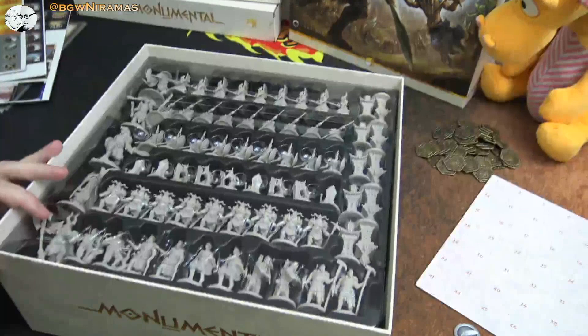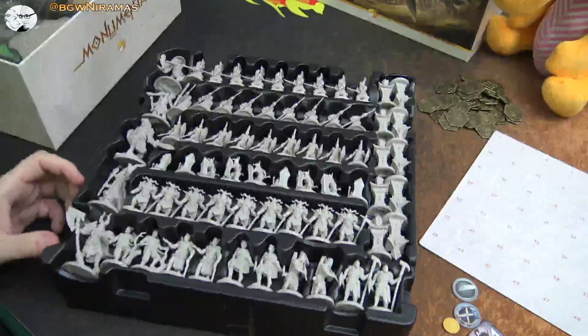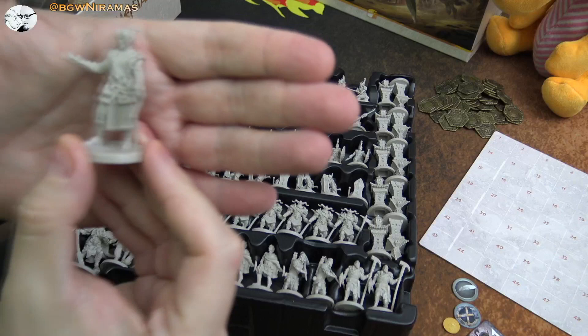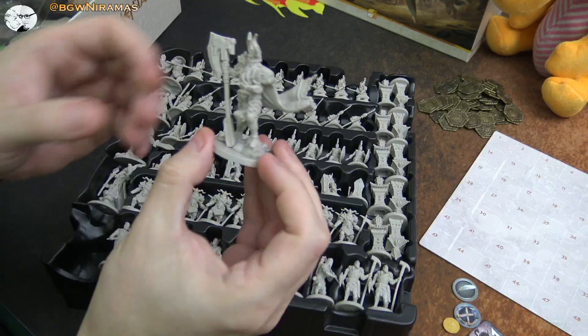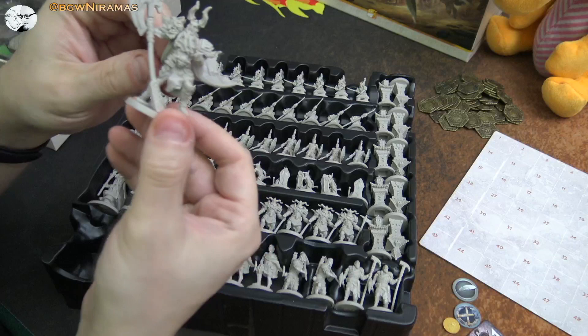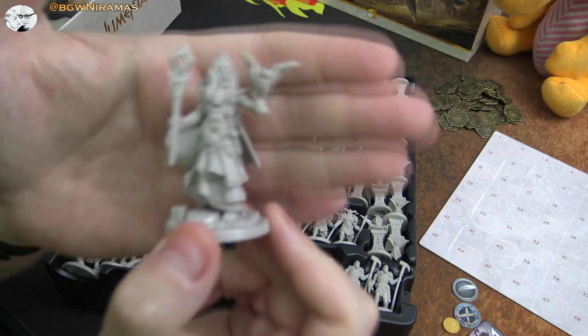Then we have all the lovely minis — this is going to be cool. I don't know if I'm going to paint these; it would take some time because there are so many of them. So here we go. I think these are the different factions — they have different minis. They look really nice, with really nice detail and they're sturdy as well. And I guess these might be like leaders or something. I'll probably see painting as a long-term project.